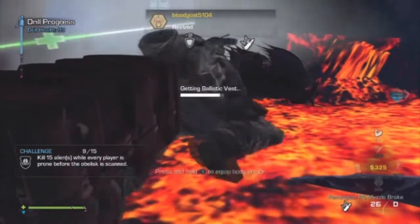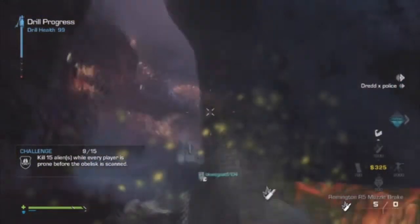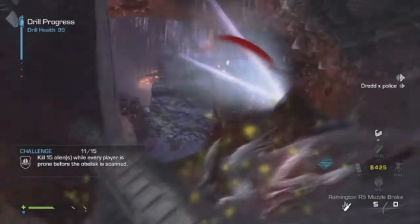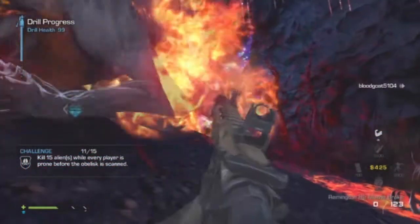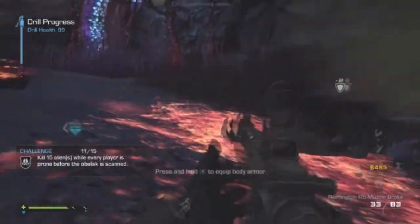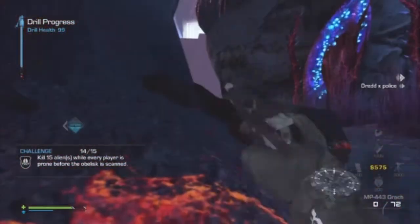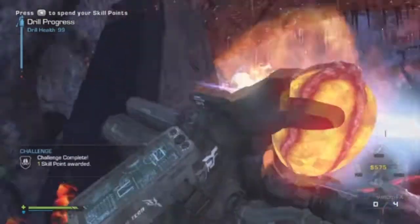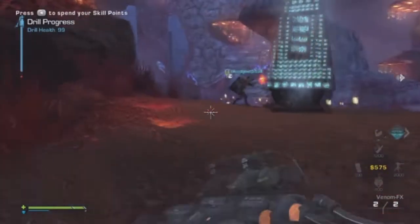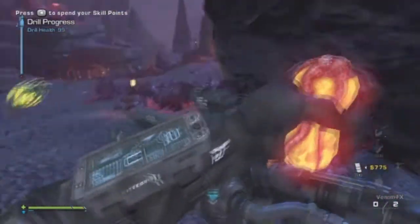Stay together - we weren't tight enough here. If everyone's together with a trophy system, throwing down armor, using med gas, talking, and shooting down Gargoyles, you'll be fine. Gargoyles can shoot you and kill you instantly if you're in their line of sight - even prone with a riot shield on your back and armor, it's instant death like it happened to me. Stay hidden from Gargoyles, keep throwing down armor, and stick tight together so you can share armor and med gas.